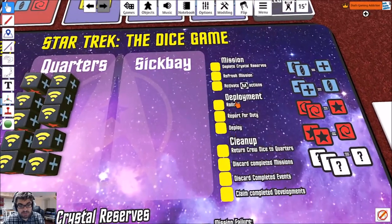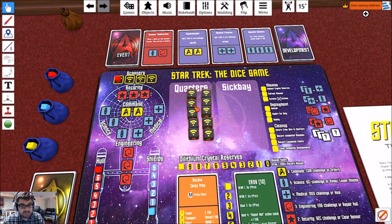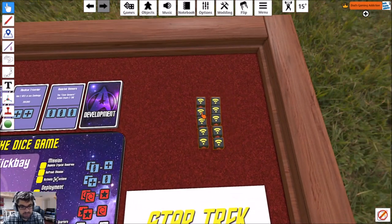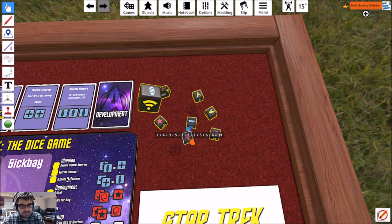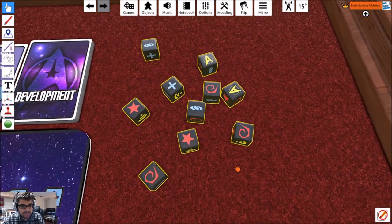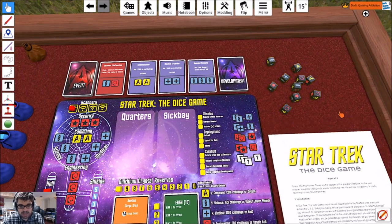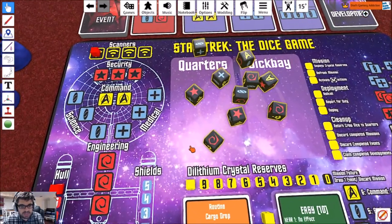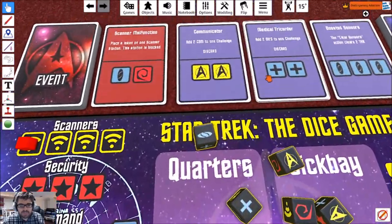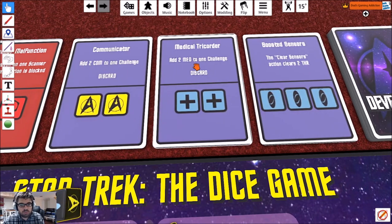Now we're going to move to roll call — we collect all the dice, roll them, and figure out what to do with them. That's a good roll — no scanner tokens. Looking at the deployment cards, there's a medical tricorder: add two med to one challenge and then discard it. These are like one-use abilities. And there's boosted sensors: the clear sensors action clears a threat.